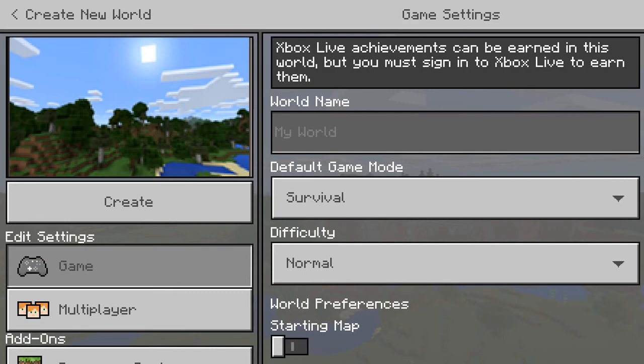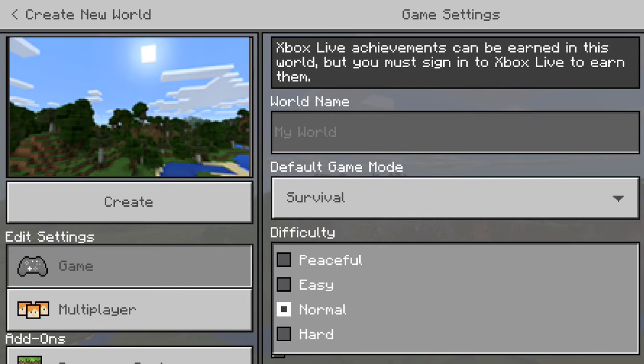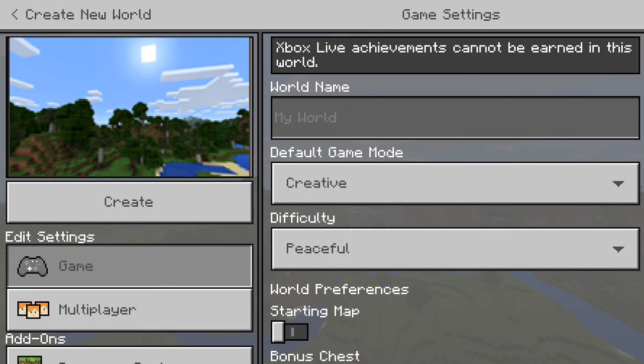I can't find my very old Pocket Edition world. I don't know why, I just can't find it. So I'll create a new one — peaceful, creative, create.